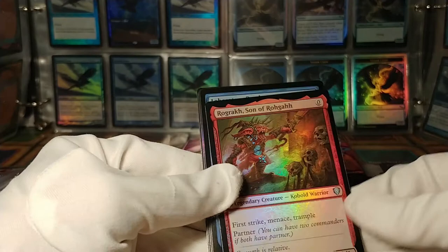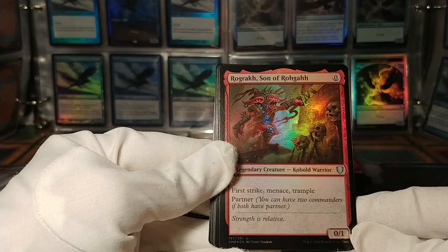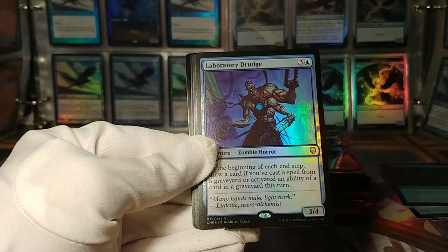What do we have next? Speak of the kobold — here he is. Rogok, Son of Rogah: first strike, menace, trample, zero drop, partner, 0/1. 'Strength is relative.' Very good in an equipment deck.